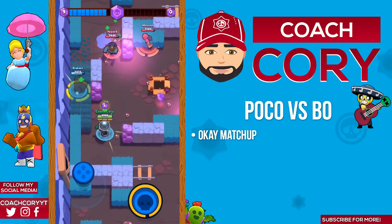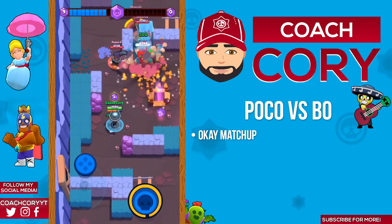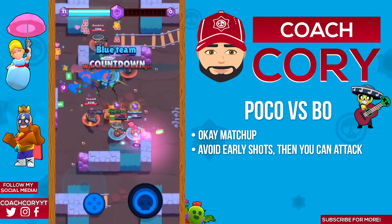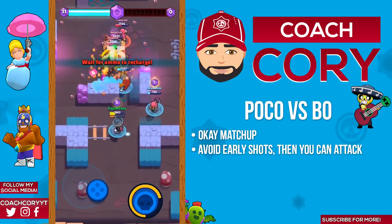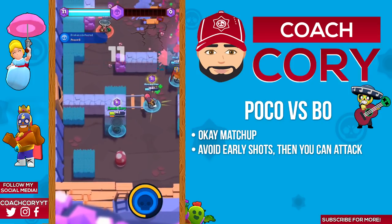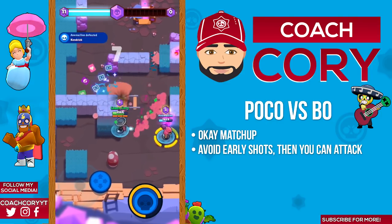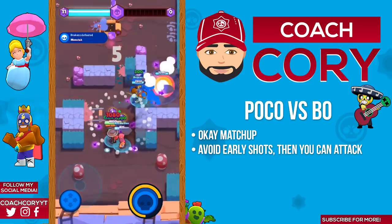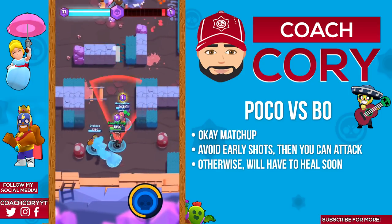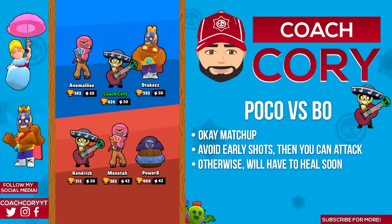Poco versus Bo: in this matchup you're gonna want to spend most of your time dodging attacks first and then going for hits. If you're able to dodge most of his early attacks you can be a little aggressive and get some hits in before getting behind cover and retreating, as it's gonna take a lot of hits to kill Bo. But if you can't dodge those early attacks it's often gonna be best to just back up and heal up before going in again, or you're probably gonna wind up dead.